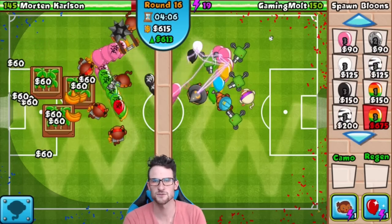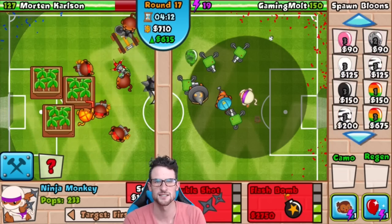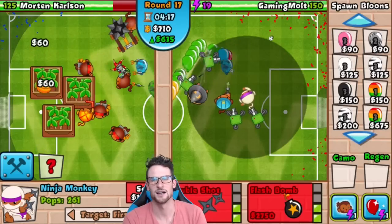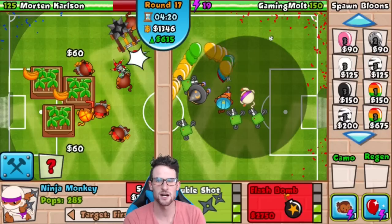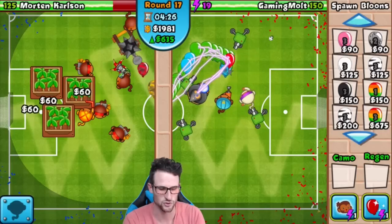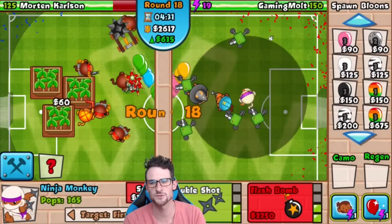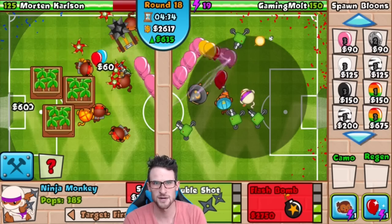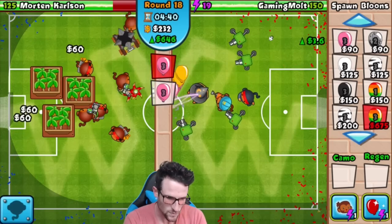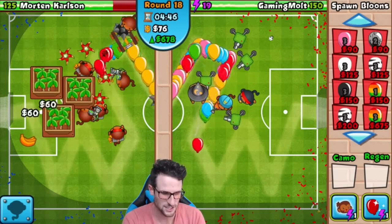He was able to hold those leads off, so we're going back to pinks. I really want to get this ninja up to Flash Bomb because ninja monkeys with Flash Bomb are beasts — they really help a lot with balloon control. If you can get a monkey with stun, a cannon with stun, or even a wizard with Tornado, it's going to help you control balloons especially when they start coming in big waves. We only need about four more seconds — there we go. Going to upgrade that to Flash Bomb and keep spamming pinks. I really want to get up to about 800 eco.